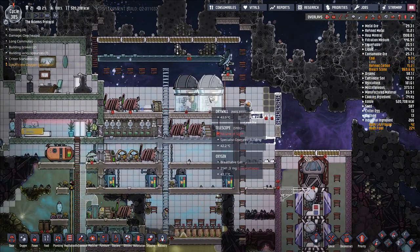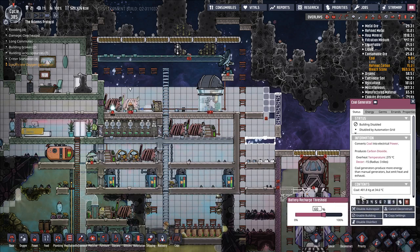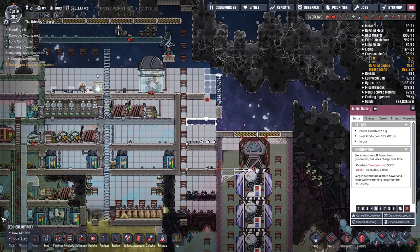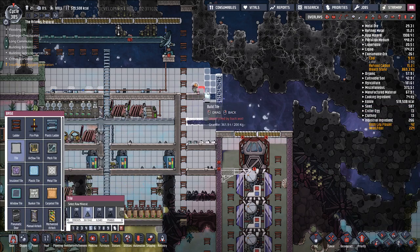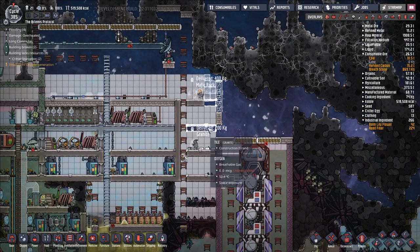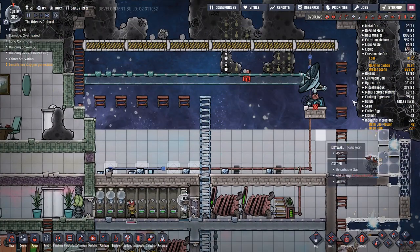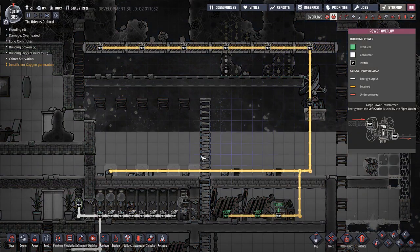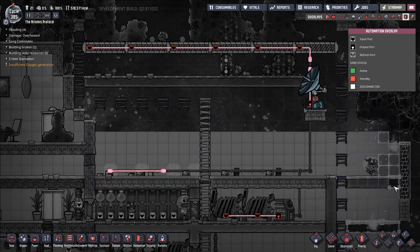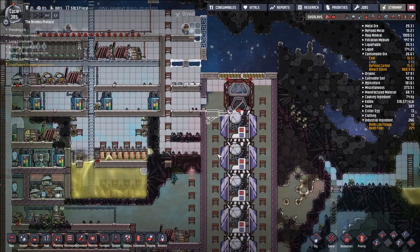Oh, the lag. We can also go ahead and deconstruct all of this — get rid of all this. It does not do anything for us anymore. We'll need a cooling system to go through here, but we already have sort of a way to set that up pretty easily. Let's go ahead and deconstruct any of this stuff, and deconstruct that automation as well. So we're getting all that set up.